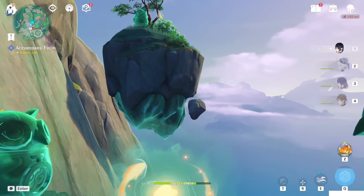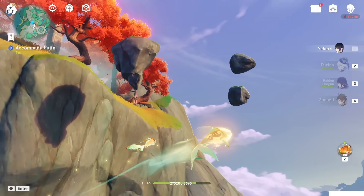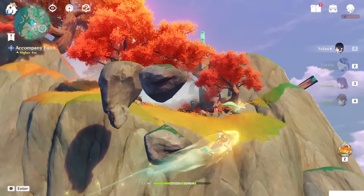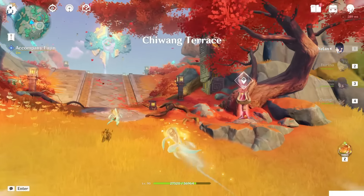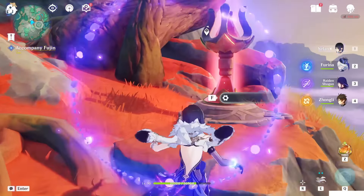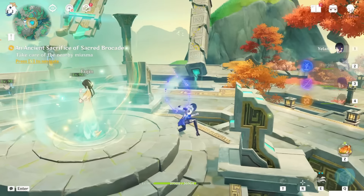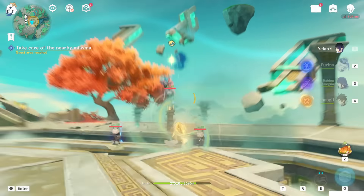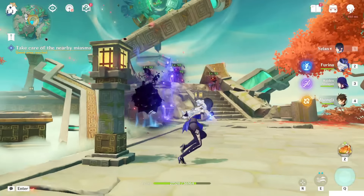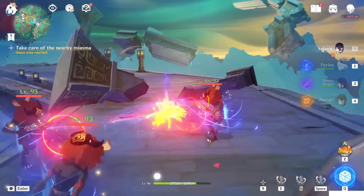Curated this one and fly. Next teleport waypoint. Reach this place and start the dialogue. Now we have to protect Fujin when she's doing the thing. So just teleport here using the T button. Here, let's kill these enemies — one, two, three, four.